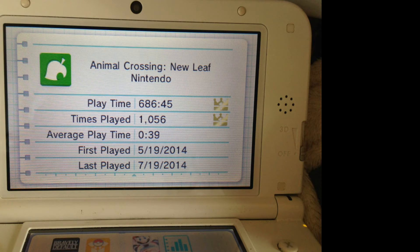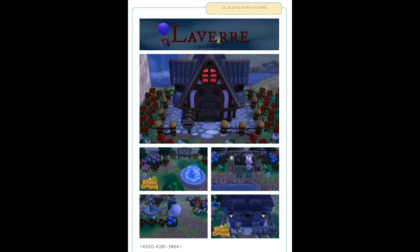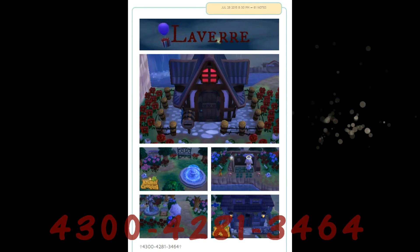Warning: you might lose your life to this game. If you already own the game and you're interested in seeing my town, my dream code is 4300-4281-3464.